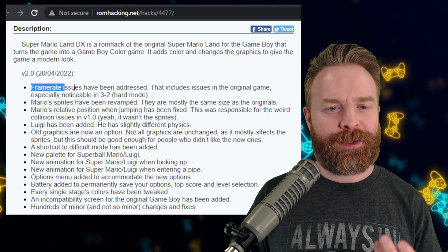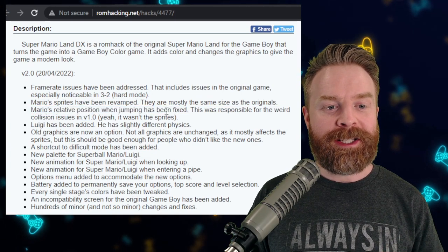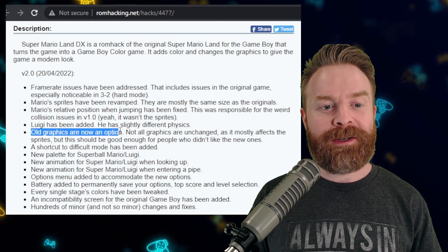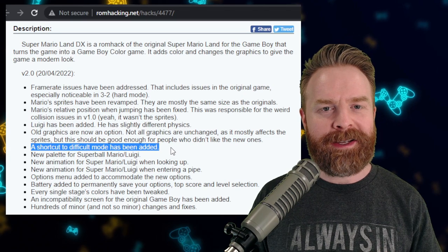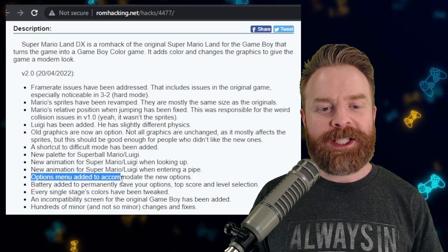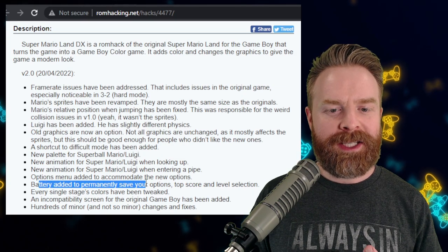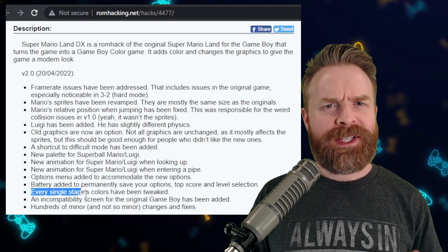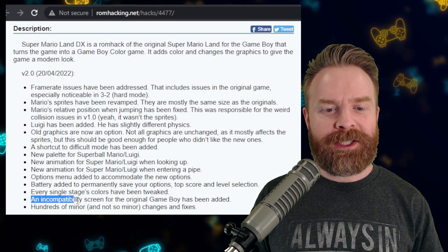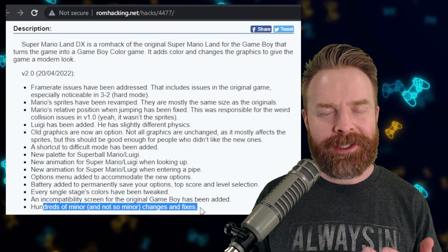In this update, they've addressed some framerate issues. Mario's sprites have been revamped, and Mario's relative position when jumping has been fixed. Luigi has been added with slightly different physics. Old graphics are now an option. A shortcut to difficult mode has been added. There's a new palette for Super Mario and Luigi. A couple of animations have been added. An options menu has been added to accommodate the new options. Battery support has been added to permanently save your options, top score, and level selection. Every single stage's colors have been tweaked — that is pretty huge. An incompatibility screen for the original Game Boy has been added. And there are hundreds of minor and not-so-minor changes and fixes.